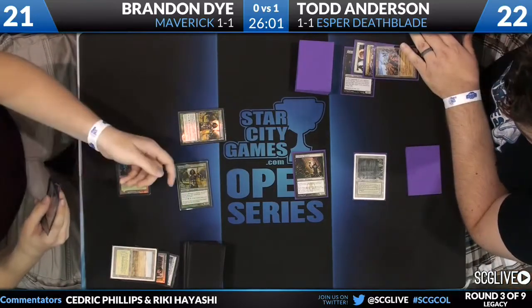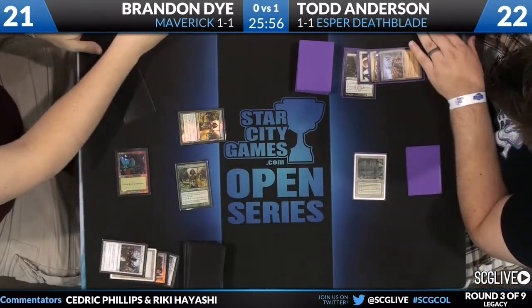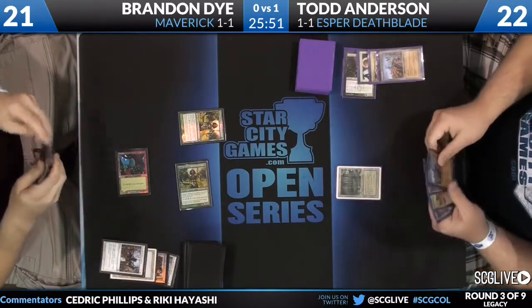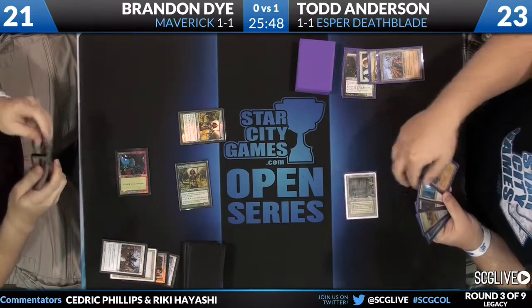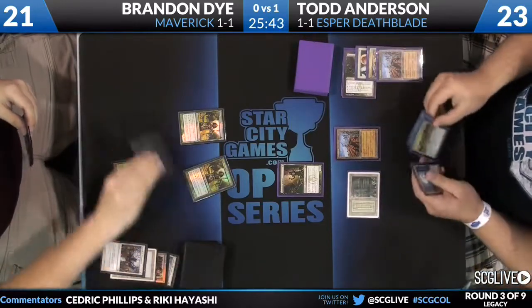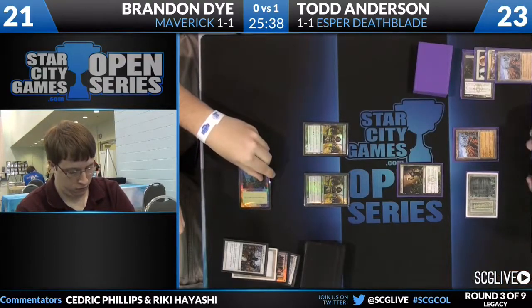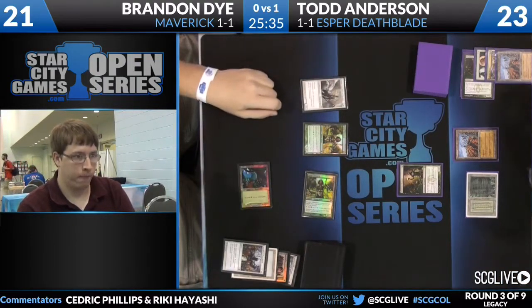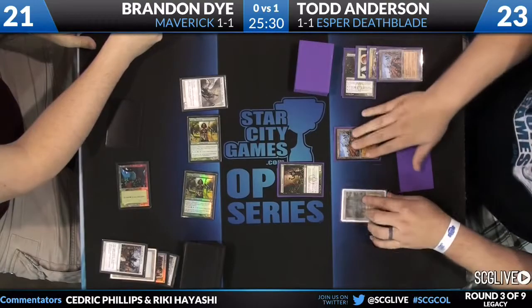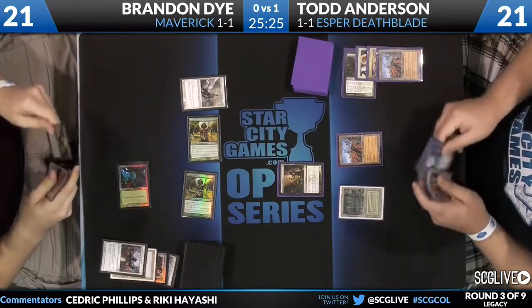I like the Wasteland there too. He has a Deathrite Shaman, so cutting resources and mana is certainly good. But now he's a little bottlenecked on mana where Brandon Dye has the mana advantage. Todd does have a follow-up Deathrite Shaman and another Wasteland, so he's still doing okay. We see both players working under very little resources, both utilizing their one-drop creatures to make mana. Brandon Dye casts Thalia, Guardian of Thraben, then attacks with Noble Hierarch for two thanks to two Exalted triggers.